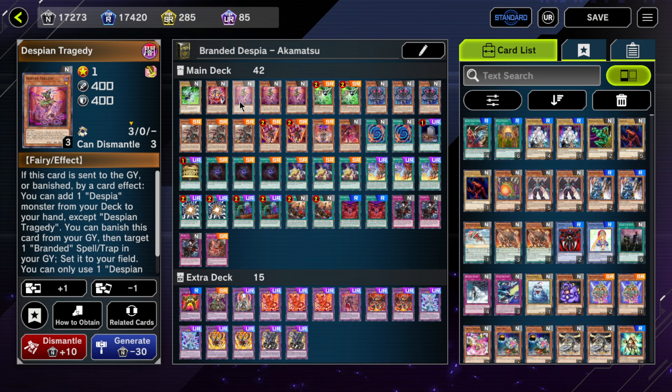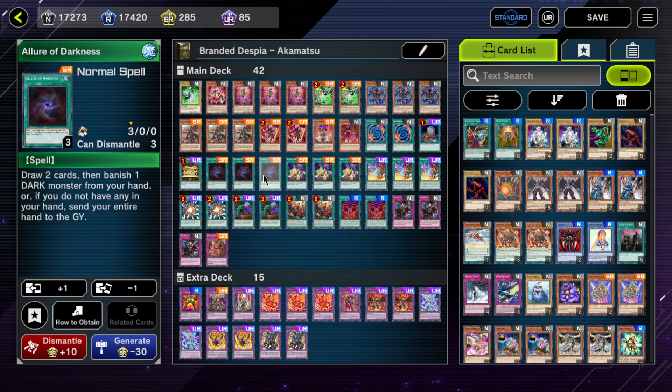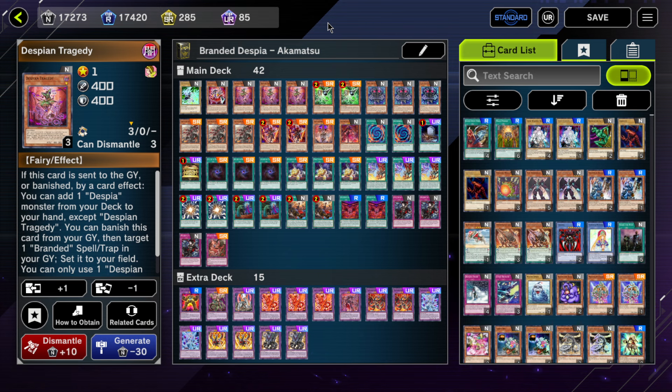Destiny Tragedy — I think you should be playing this at three. Even in gas builds with Allure of Darkness, some people only play two, and I feel that's incorrect. Tragedy is one of your best banishes and acts as a starter when you combine it with Polymerization, Allure of Darkness, or Branded Opening. Getting Tragedy out of hand to start your plays is really important, and playing fewer than three makes your deck less consistent. It's not a one-card starter but it helps you search your relevant Branded Despia engine cards.